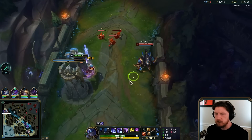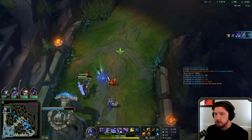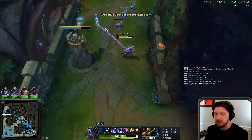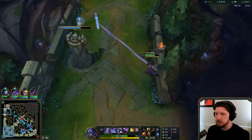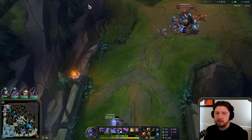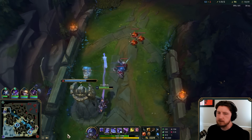Wave clear — I kind of want to get to Heartsteel really badly. I see us at a decent kill participation for a top laner — that's perfectly acceptable. I'm just letting him push. If I don't show in lane, he's just gonna push. The threat of me working the map makes them want to continually push.